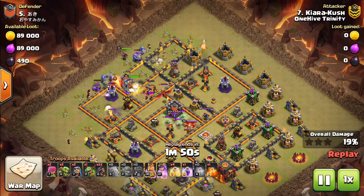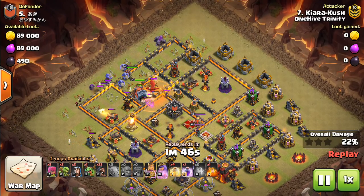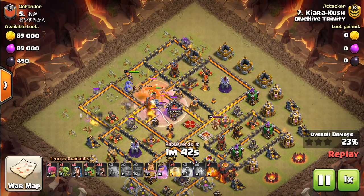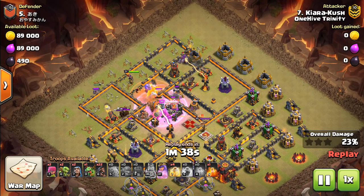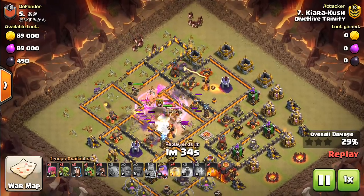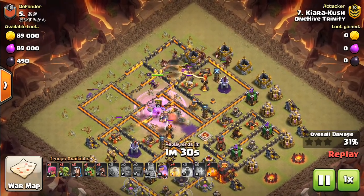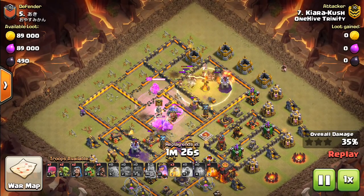These are all important questions we're going to get into. We're going to have some background attacks from the One Hive Trinity War, one of the recent wars. We're just going to talk through it each Town Hall level, and even talk a little bit about how, as an attacker, you want to be aware of the possibility of a troll Tesla and what you can do to avoid getting trolled by it.